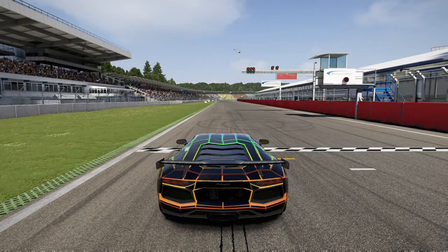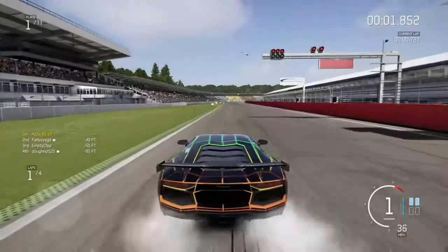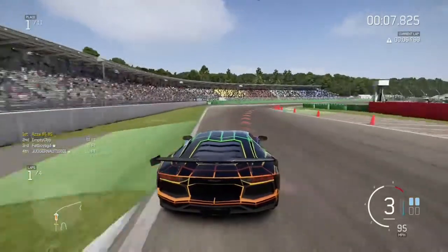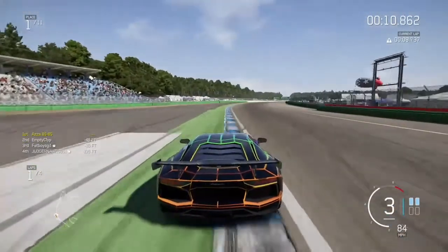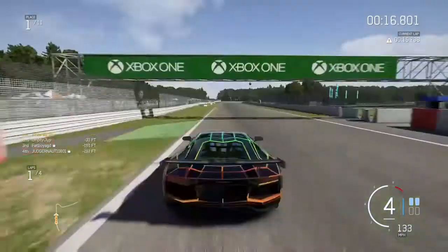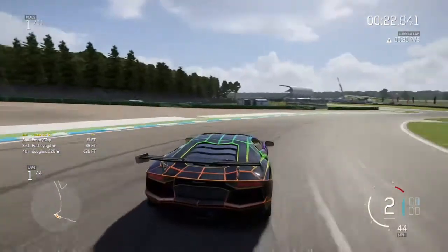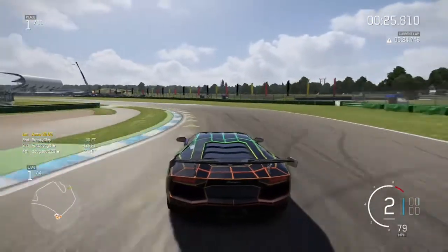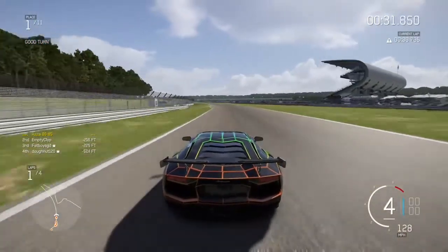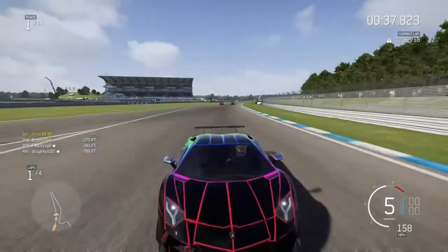What's going on, it's your boy Azza 8585 bringing you a Lamborghini Aventador S-class rear-wheel drive showcase. This car is unbelievable, it's one of my favourite cars in S-class. Ran a bit wide in the first corner trying to get out of the way of all that madness behind me. There's a BMW back there - I don't know what it is but it's very fast. What a lovely little Tron paint job on this - it kind of has a rainbow effect going from red all the way to pink or peach at the back.